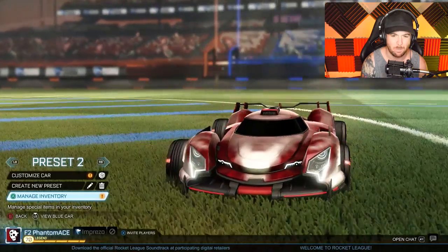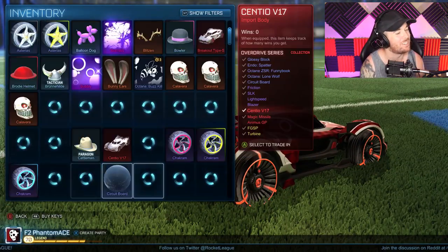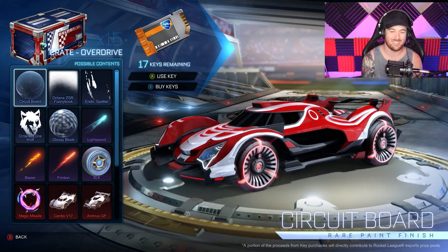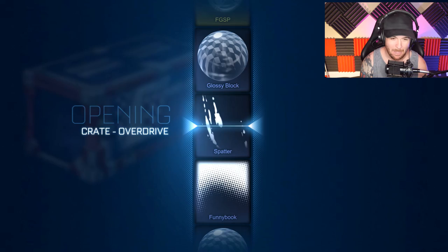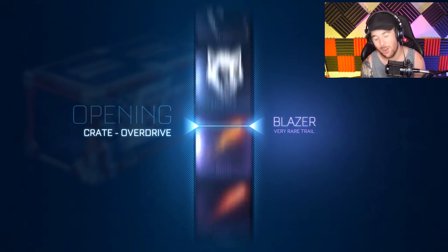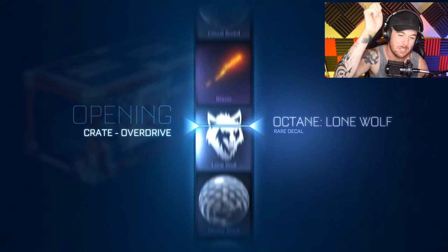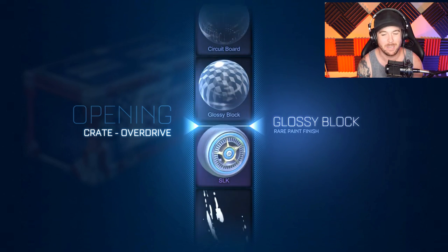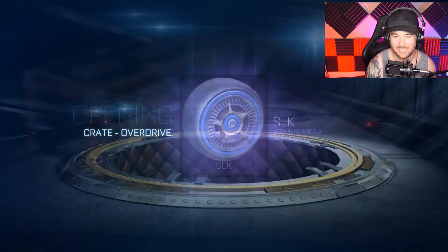I was unsatisfied with what I got, although I did get really cool stuff. I got the new car, new paint jobs — look how dope this car looks. But I didn't get a goal explosion, so we got 15 more crates because I'm an idiot. I love crates and I know this is expensive, but I'm doing this so you don't have to spend your money — you just get to watch me throw my money at Psyonix.